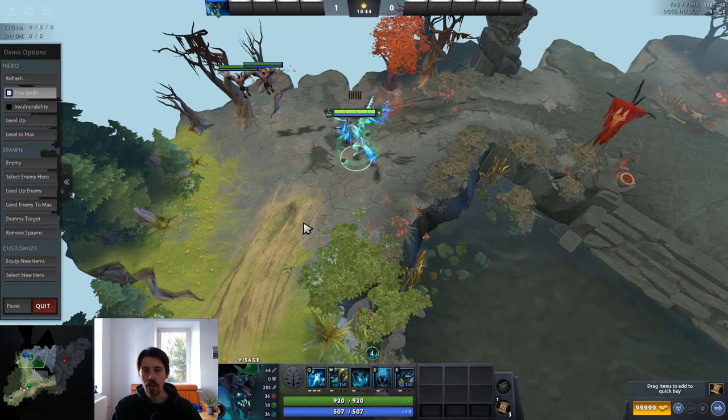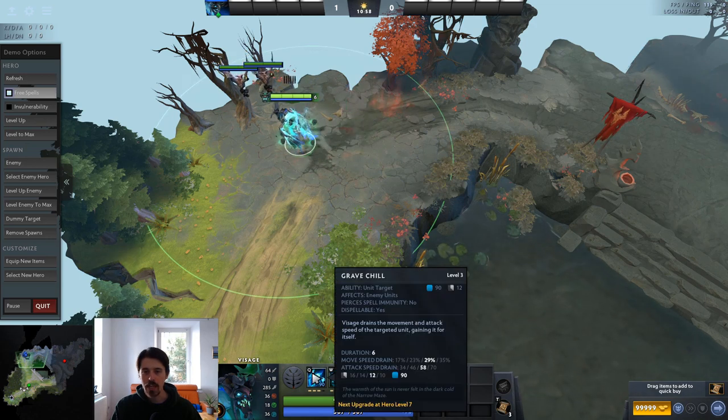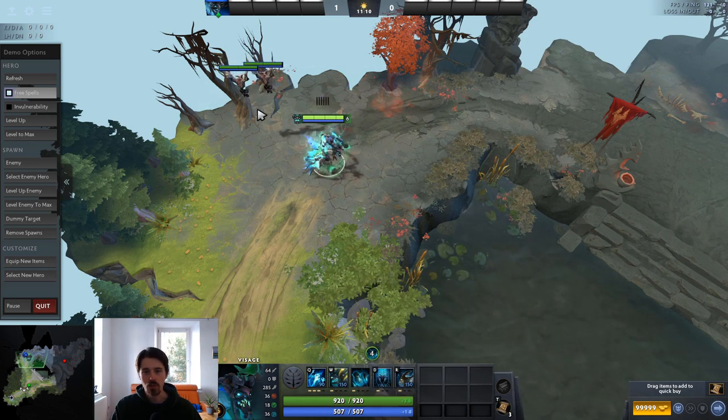Grave Chill is particularly strong in the current patch because most abilities that give percentage-based movement speed were nerfed in the 7.26a patch, but Grave Chill was not nerfed, so this makes it effectively quite a bit stronger than it used to be.